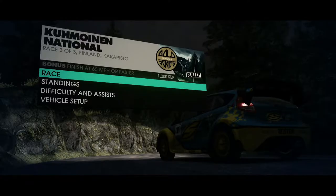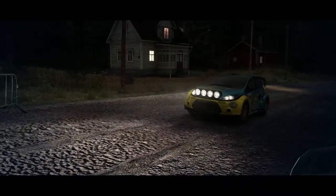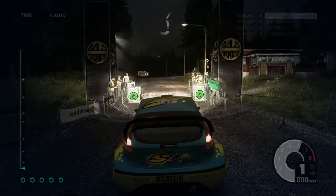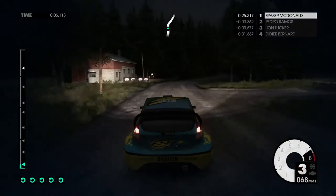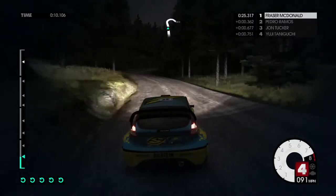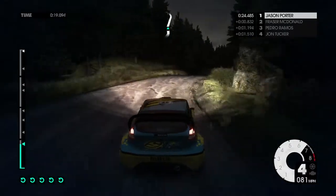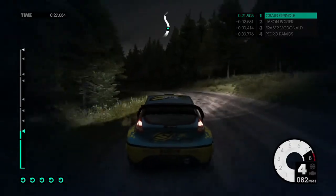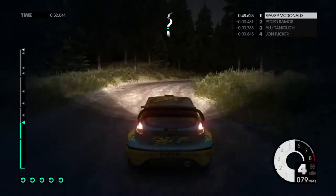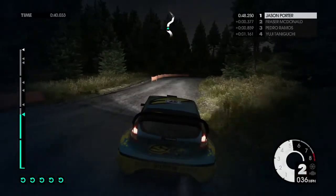We're on to the final event now. We have to cross the finish line at 65 miles an hour or faster for 1,200 rep. It is very dark, and that's one thing they added in Dirt 3 — the night-time stuff where it got really dark and really difficult. In Dirt 4 they made it pitch black so you couldn't see a thing and made it super difficult. But in Dirt 3 they sort of added it and it's playable, you just have to concentrate a little bit more — otherwise you lose the lights on the front of your car.